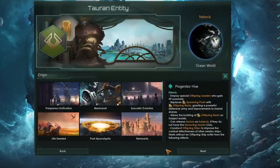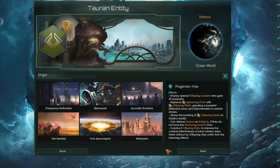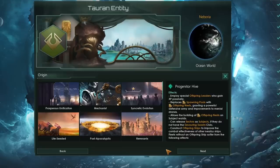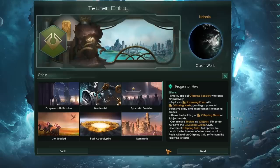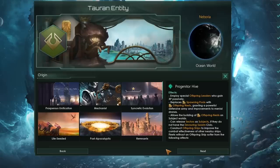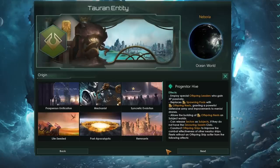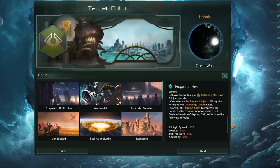So what does Progenitor Hive give us specifically in terms of bonuses? First off, whenever we employ any leaders, they will gain experience passively, so we should quite quickly get to the maximum available levels with all of our leaders, which is quite a nice bonus. The regular Hivemind building of a spawning pool will be replaced with an offspring nest, which basically does the same thing but grants us bonus output from our regular worker drones.